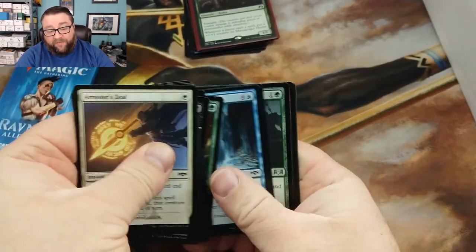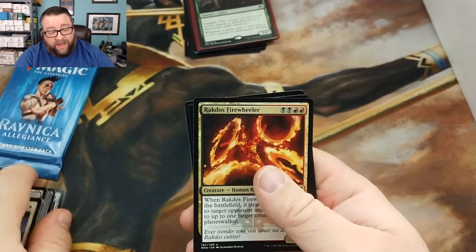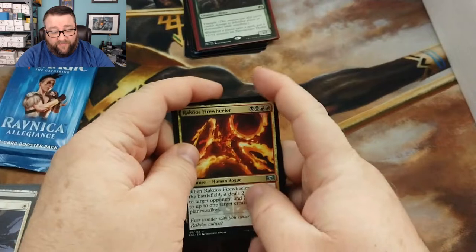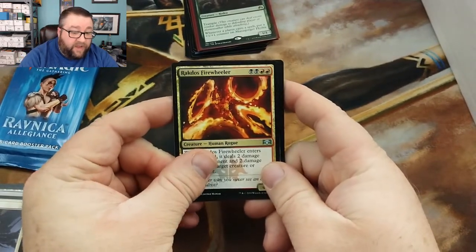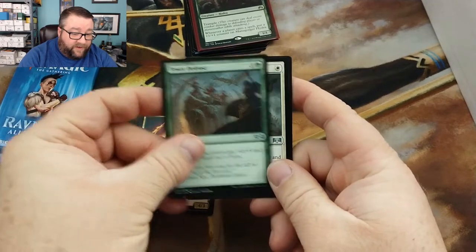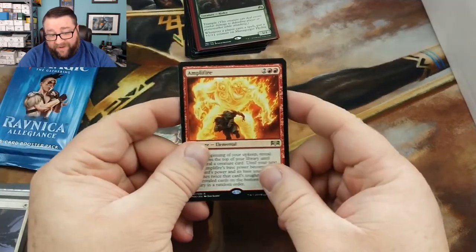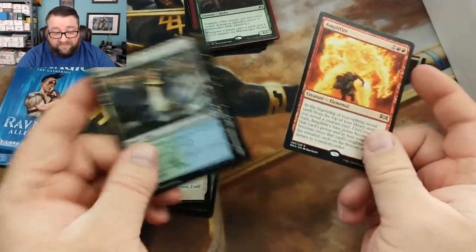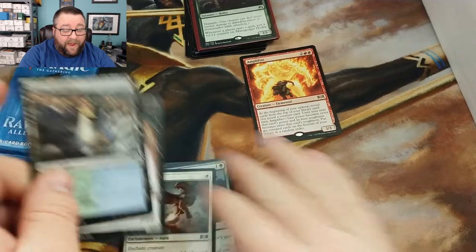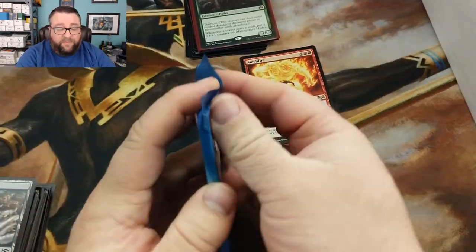Let's go ahead and see what we got in here — hopefully something good for Kevin. Kevin's been a patron for a while and a very adamant follower for quite some time, so I greatly appreciate his patronage. We got Erratic Cyclops, a Firewheeler, Tower Defense, Sky Tether, and our rare is Amplifire. It's not the best but it's not bad.